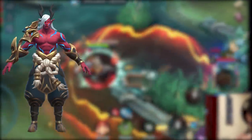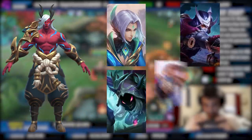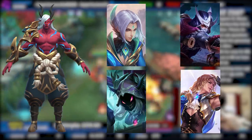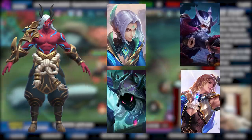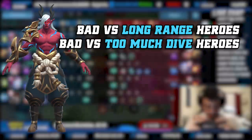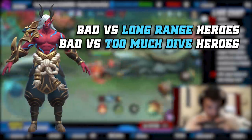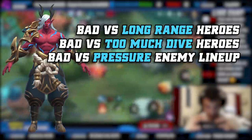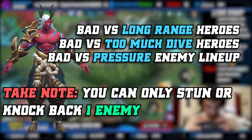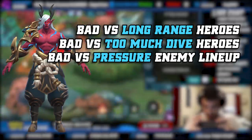Moving on to Moskov — he can work well against several diving hyper carries like Ling, Hayabusa, Helcurt, and Lance. When there's too much dive in the enemy team he usually isn't the best pick because he can't deal with all that pressure with just one knockback. You also don't want to pick Moskov when the enemy has a lot of range. He gets countered by both too much dive and too much range.